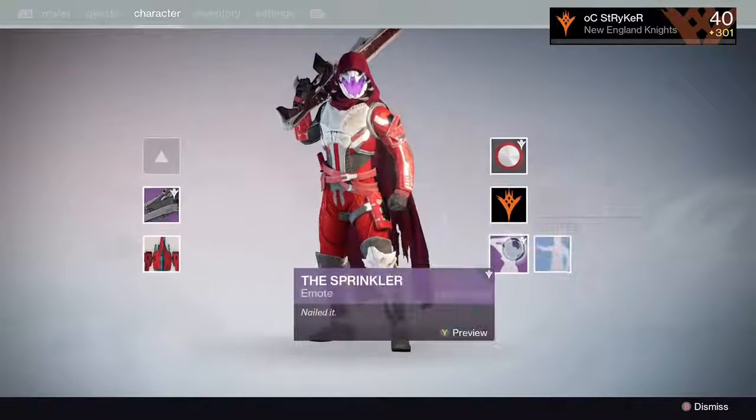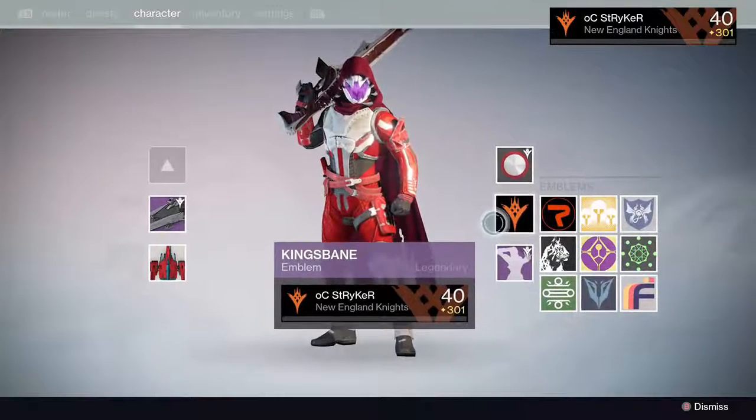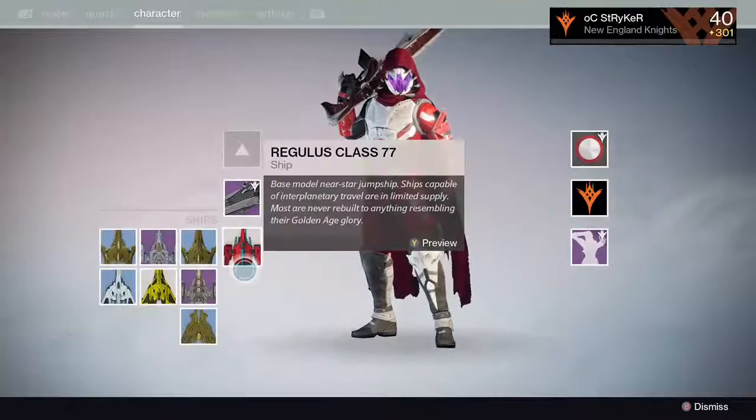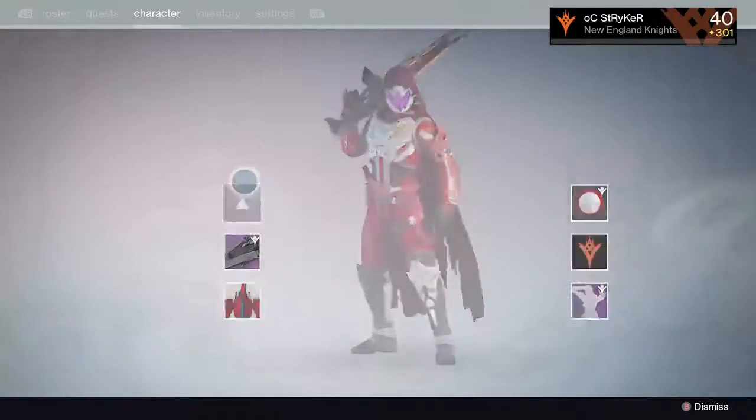Down here I do have the Sprinkler emote, which is the VIP Dance. I have the Raid Emblem on, and the VIP Shader. I'll show you — just some trash ship I used to have, and some Raven Steel. I believe they gave that to us.